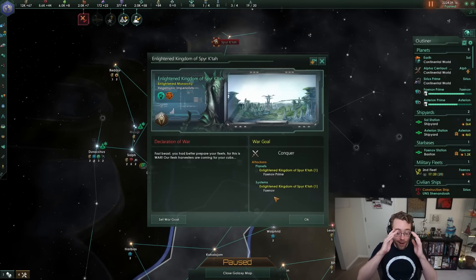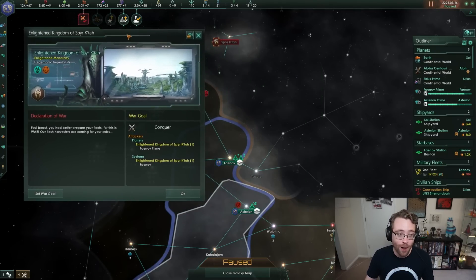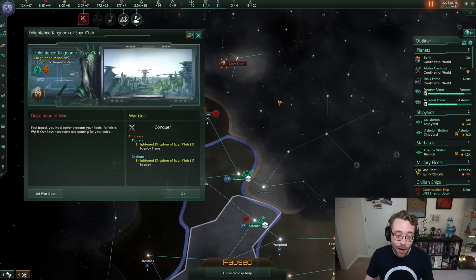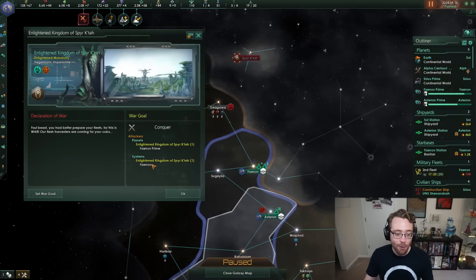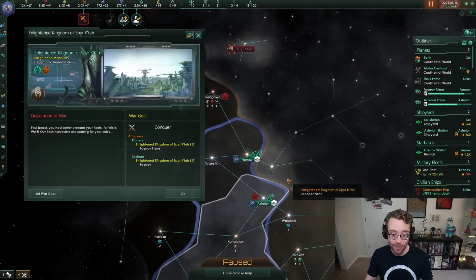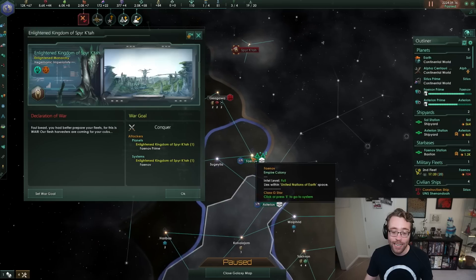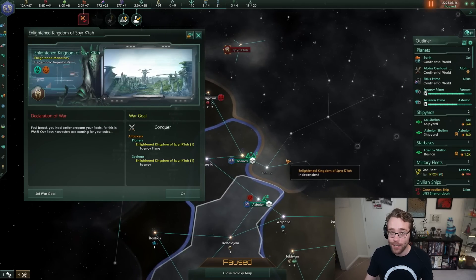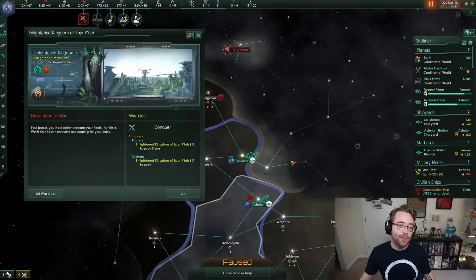We have just been declared war on by the Spirit Katah! They want to conquer Fainov. They're trying to take this very valuable system between our two empires. It would be great if we too could win something from this war, but right now we can't without some preparation. We've got a couple of options in our arsenal to do so.